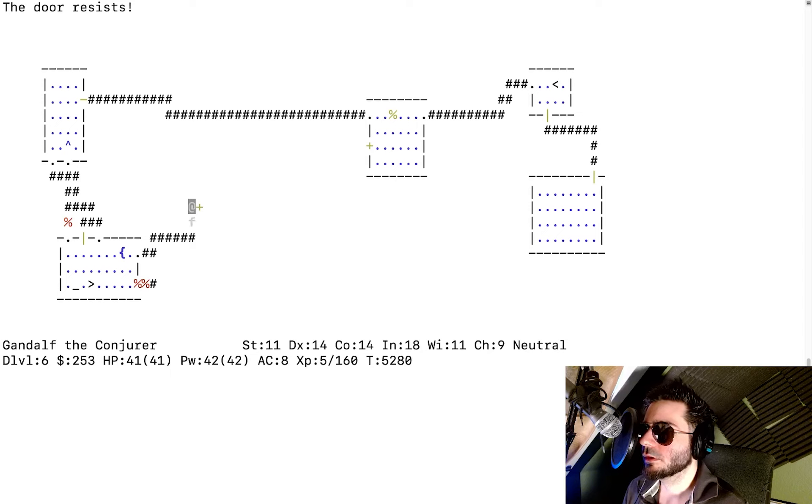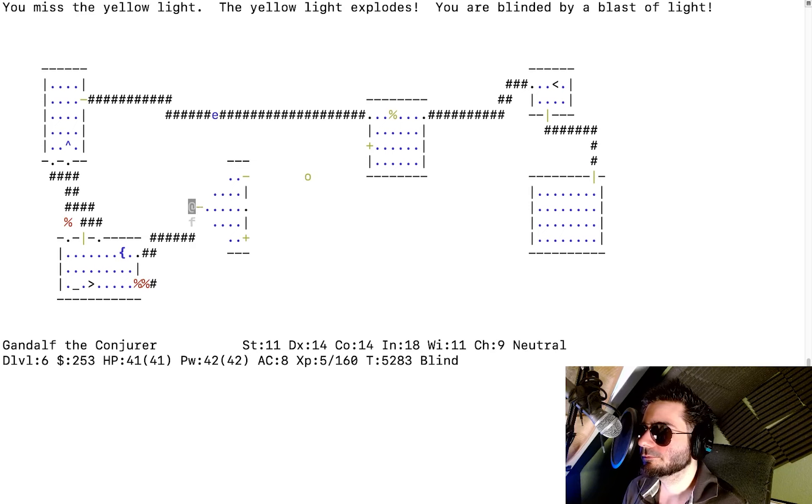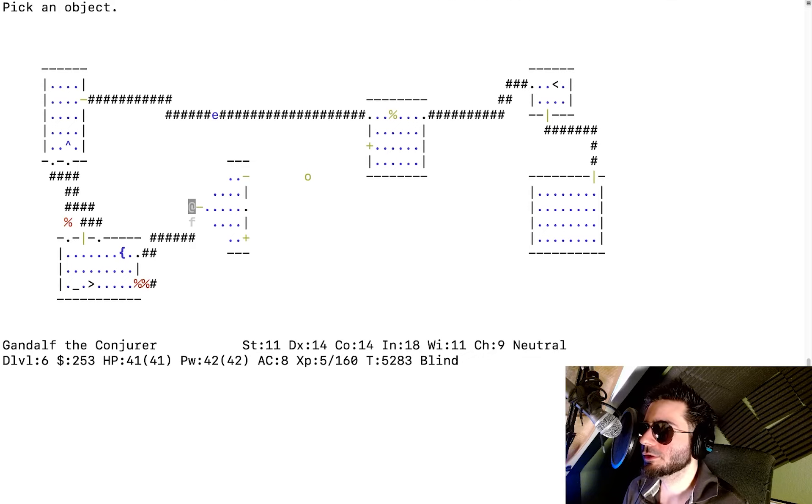The door resists — I walk into it. Oh, there's something standing in front of me: a yellow light! That might blind you. I fight it with my staff and walk into it. It might engulf and explode. I miss, and the yellow light explodes — I am blinded by a blast of light! This is dangerous if there are other things around to hit me.